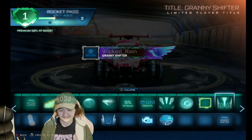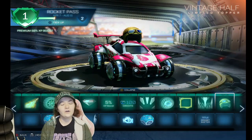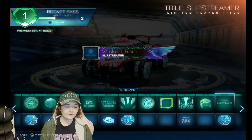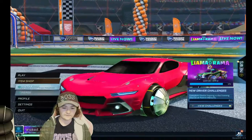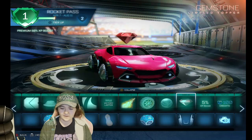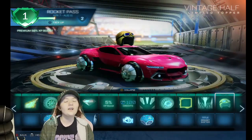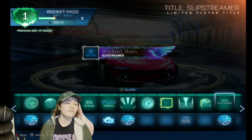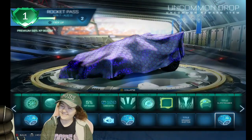We have a Granny topper — I might want to use that. Another helmet which is pretty cool but probably not my style. We have the Slip Streamer title — I actually kind of like that name, I probably won't use it much but interesting. Let me switch to the new car so you can see what the items look like on it. Another Uncommon Drop — pretty sweet, you gotta admit.